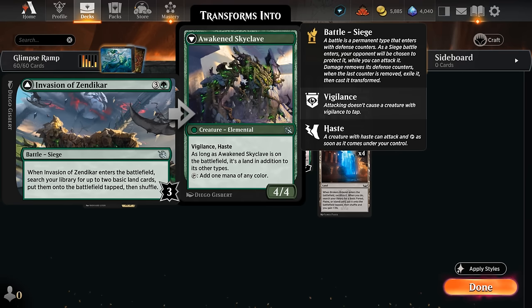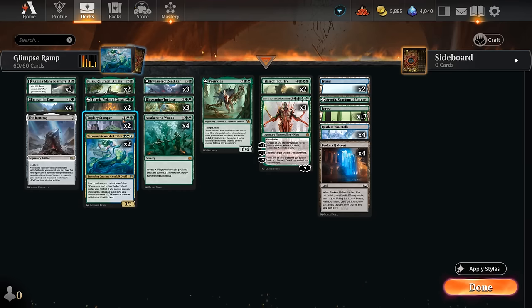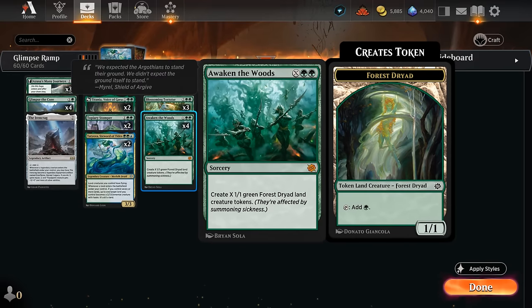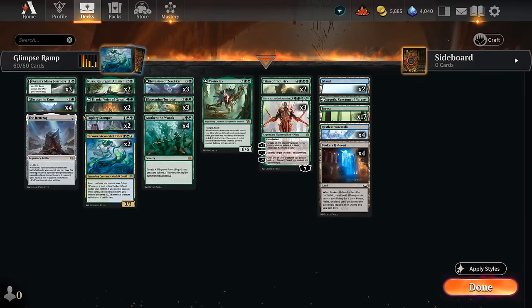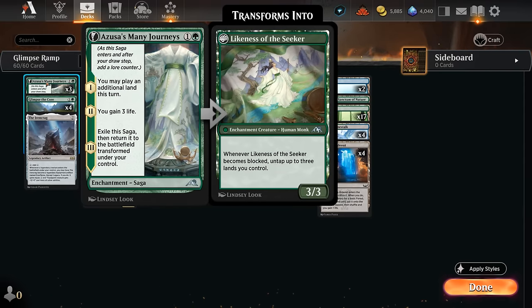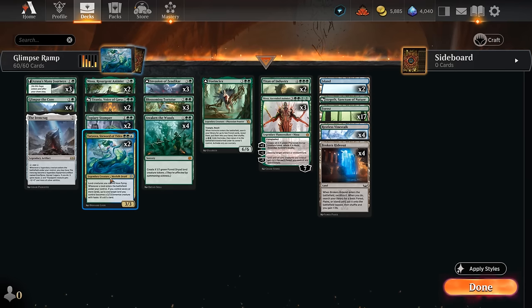Curving Stomper into Invasion of Zendikar is quite nice, as we can immediately attack the invasion if we have seven lands in play and transform it into the Awakened Skyclave. Stomper also works well with Awaken the Woods since that can generate additional creatures that count as lands, which can enable Stomper to attack and block a little bit sooner. To complement Glimpse the Core we also have three copies of Azusa's Many Journeys as another two-mana ramp card that can actually put an additional land in play, which is important to enable Tatiova and Stomper.